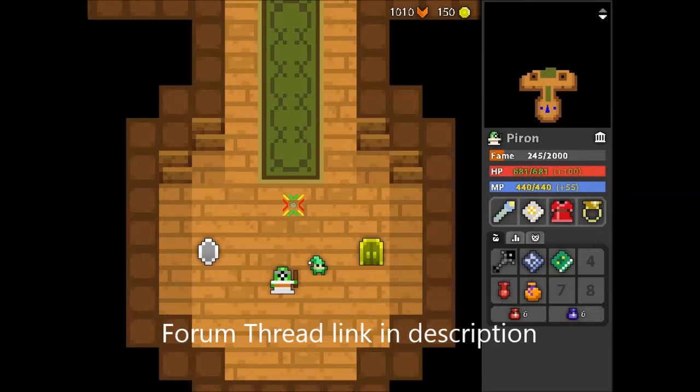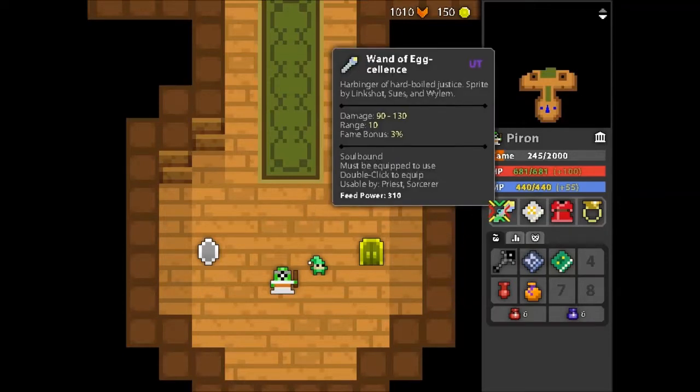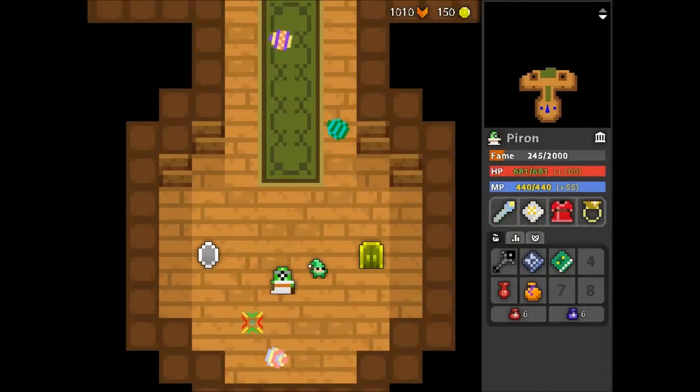Release 21.1.0 is now live! In this update, the Wand of Excellence is now UT, which doesn't really matter because it's the same thing, and it's also soulbound so you can't trade it. If you don't have one, you can't get one anymore because it doesn't drop either.